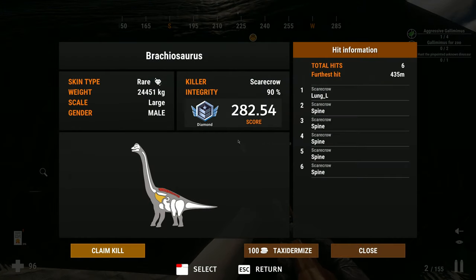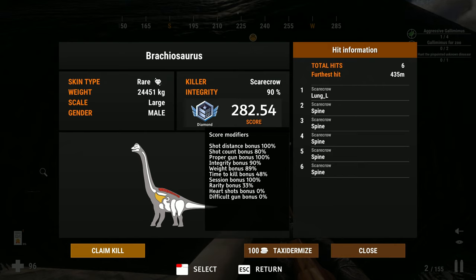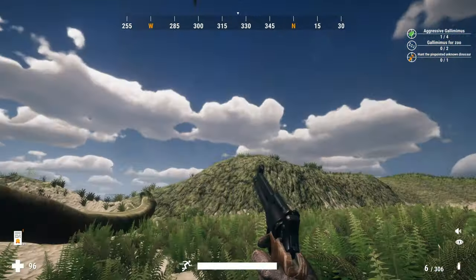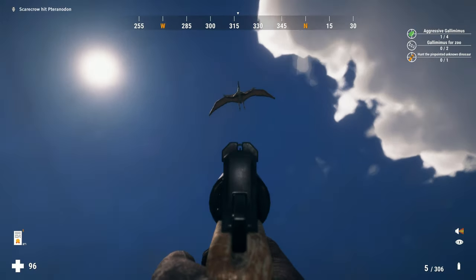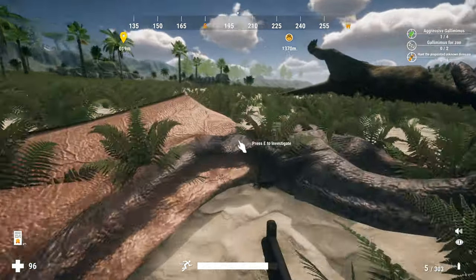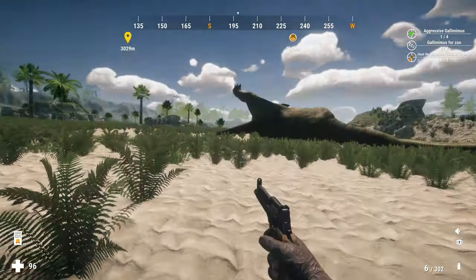It's still alive and kicking — unfortunate, I was hoping for diamond but it took another shot so probably won't make it. Here goes nothing — will this be a diamond brachio? Oh, it IS a diamond! 90% integrity, 80% shot count bonus — we shot it one too many times. Weight bonus was 89, time to kill 48. This could have scored so much higher if we'd killed it quicker and gotten the range bonus — something crazy, but we'll take a diamond.